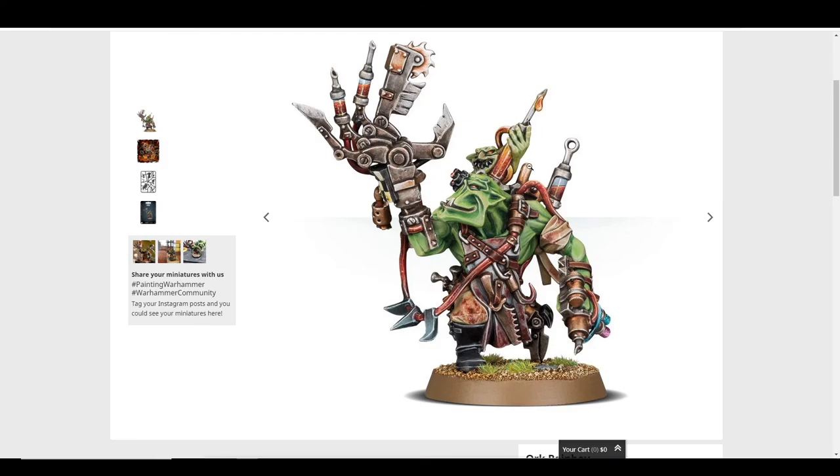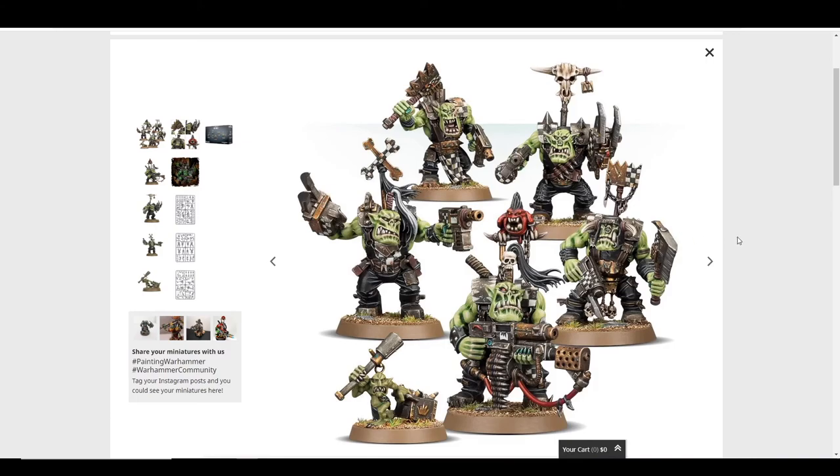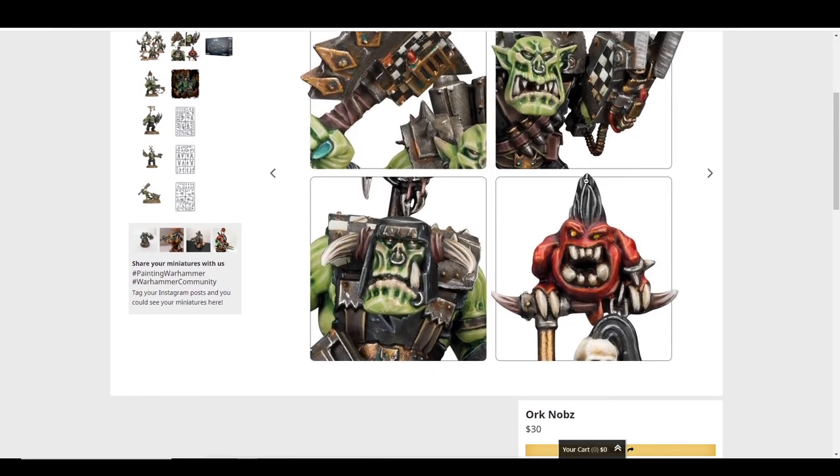Ork Nobz — this is an amazing kit. If you're thinking about starting Orks, buy this kit, whether you use them as Nobz in your Boyz squads or as actual Nobz. This kit has tons of great arms, really unique faces — I think for five Nobz you get nine or ten heads — plus lots of gun customization, arms, banners, and lots of stuff. You can convert so many generic things into really exceptional things. You can make a Nob into a Warboss with enough bits. And it has maybe my favorite piece: a Squig on the banner with a mohawk. This is why I play Orks.